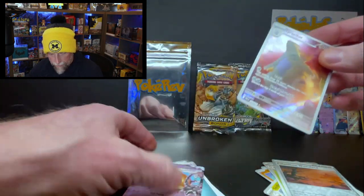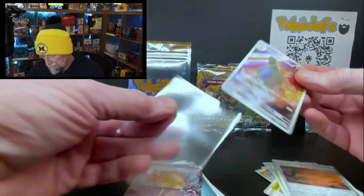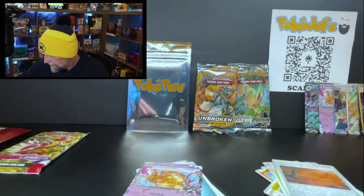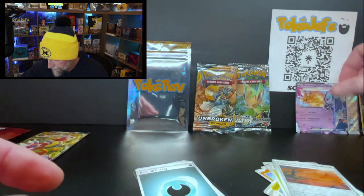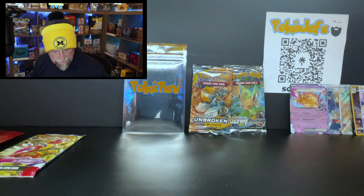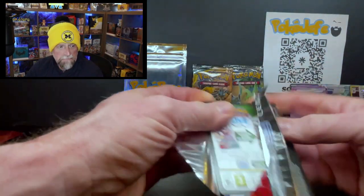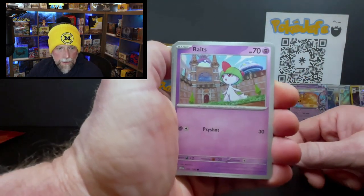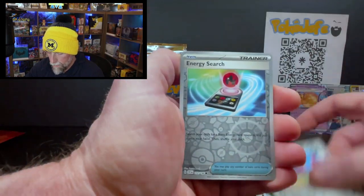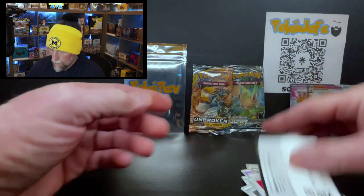I don't normally do this on camera but I'm gonna sleeve it! And if you sleeve upside down, please stop. Teal Mask Ogerpon — we've finally got it! I'm so happy I even bumped the camera. Sleeved on camera! I don't even care about this last pack. Shuppet, Meditite, Flamigo, and the rare — Arcanine ex! It's a hit! Normally I'd shred that but the Ogerpon's got me happy.